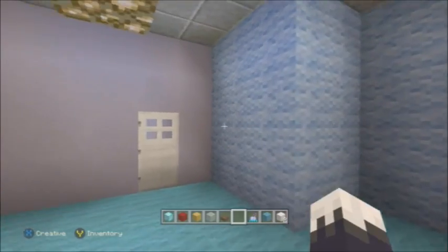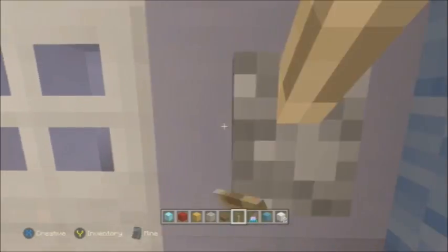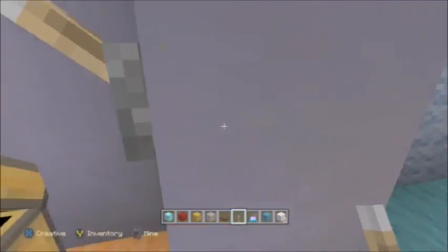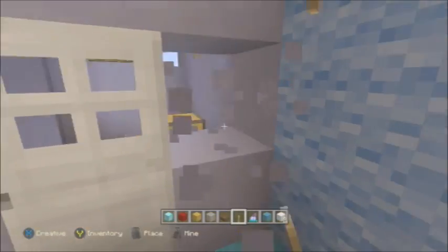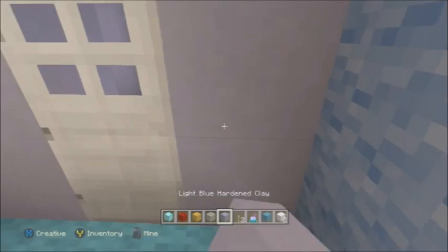Moving on, we have this little part, and then this — if I get a lever, this is just where the other crowbar is. There's another lever just in case you get trapped in again.